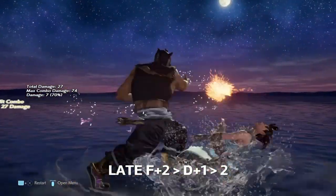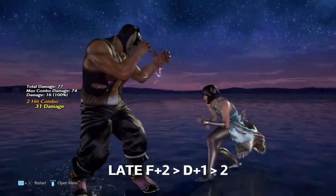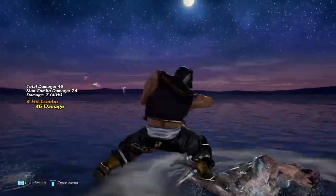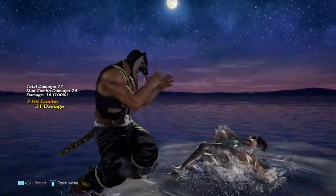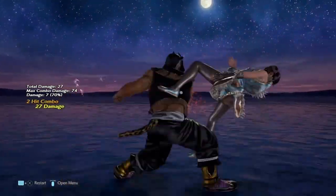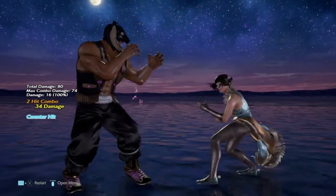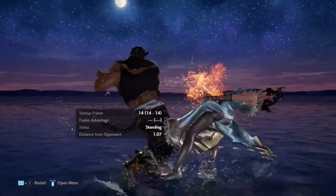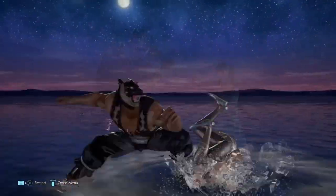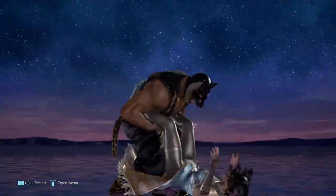But this is where the setup begins. What you do is F2 late — that will make it whiff and trigger people to attack. What you then do is a delayed D1. If that hits, the 2 can be hit-confirmed and that means we get a launch. Now this works on tech rollers but also wake-up kicks, so you're covering two options. The problem though is that D1 can be blocked and in that case you're at minus 13. To cover that, we can use throws — Giant Swing and Muscle Buster both look like a 1+2 throw, so it's a true 50-50.